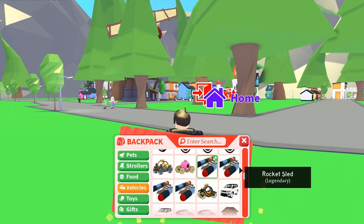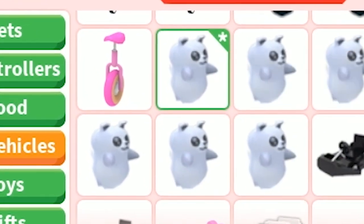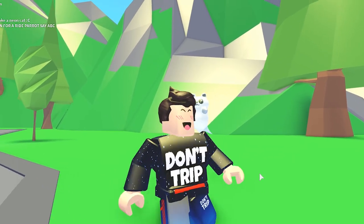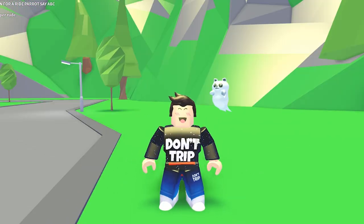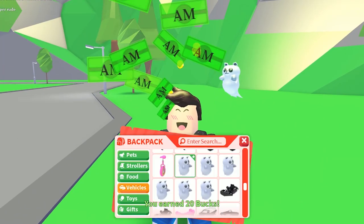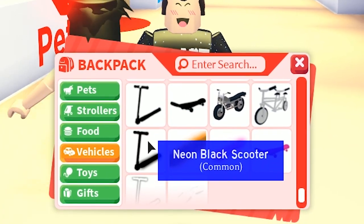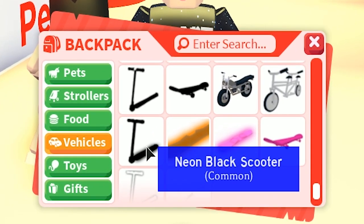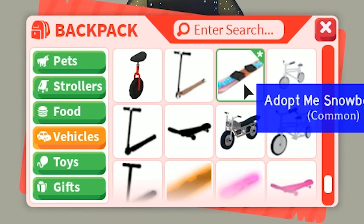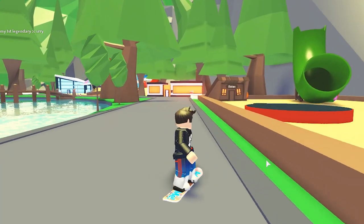My favorite section is the ghost vehicle section. We've already given away a bunch of these — they're very Halloween-themed and you can disguise as a ghost using the tombstone. The next Don't Trip person we see in game will get one of these ghost vehicles. We also have the rarest scooter in the whole game: the neon black scooter, the hardest scooter to get in all of Roblox Adopt Me. All the other neon things here are pretty rare as well.